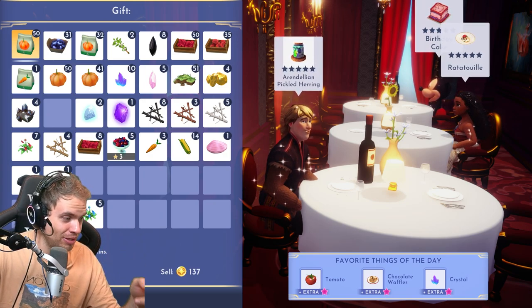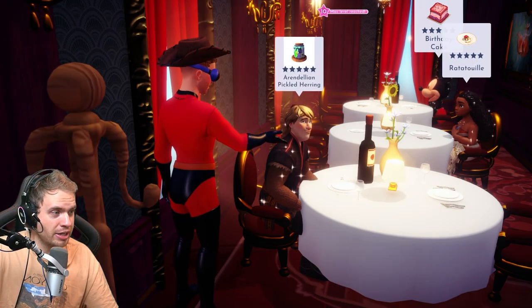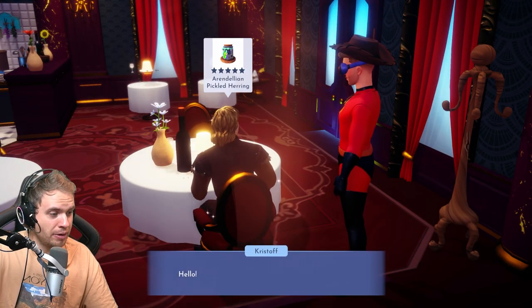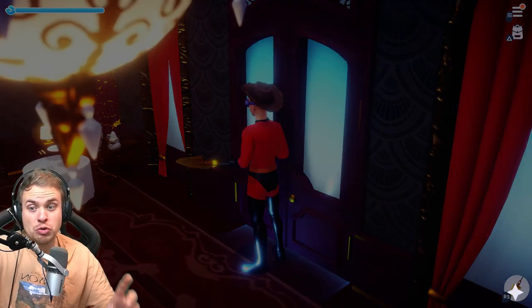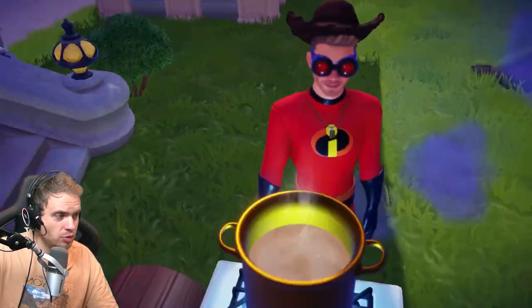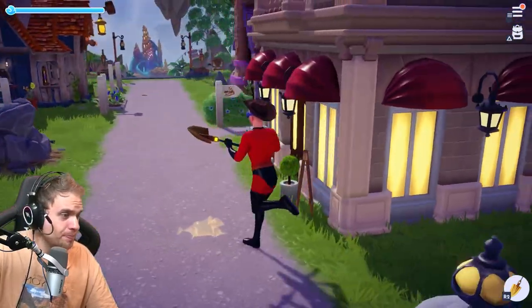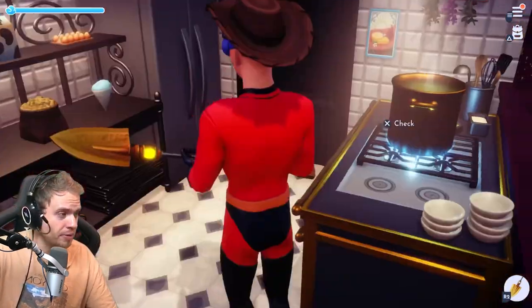Let's find out - he wants a tomato, chocolate waffles, and a crystal. I'll give him a crystal right now. I hope you're happy. I hope you're thinking about iron. I'm gonna go get a tomato and chocolate waffles in a jiffy. I've never made chocolate waffles but I just want to try to figure it out myself, because most of the recipes in this game are pretty obvious - what you think should go in there is gonna be what goes in there.